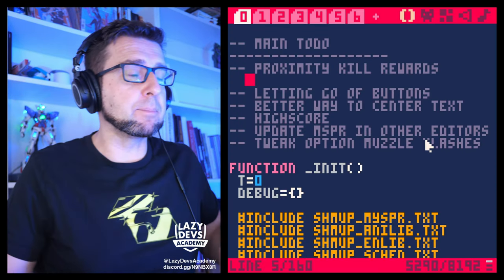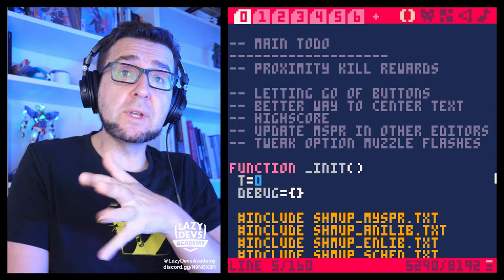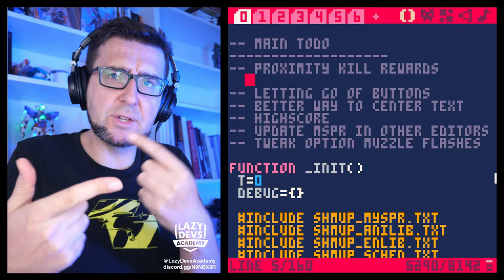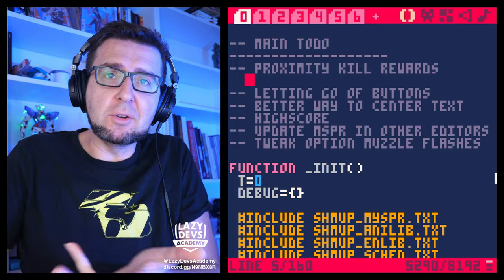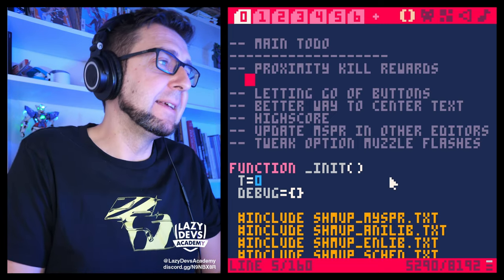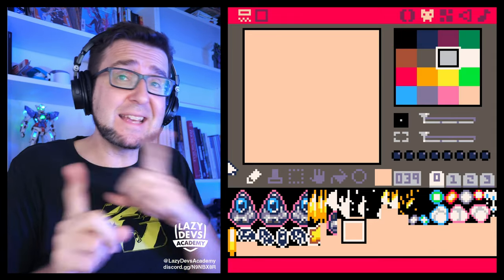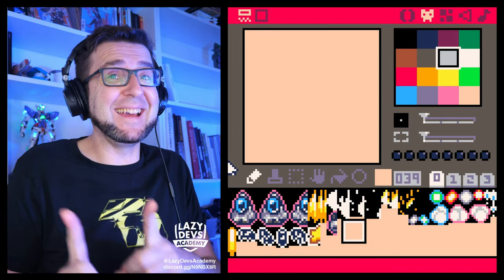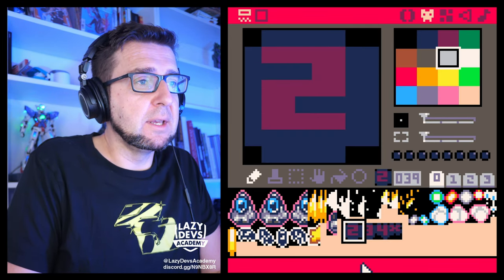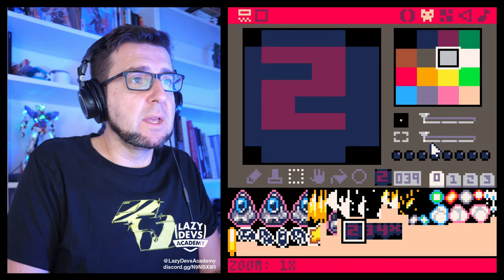Last episode we did the proximity kills. Now I want to do pop-ups that will communicate to players that we're getting the 2x, 4x, and so forth multiplier — more points from shooting enemies down at closer ranges. But we don't see the effects; the number goes up but there's no visual indicator that we did good. Admittedly I over-promised a little — this is not really gameplay, it's yet another visual thing.